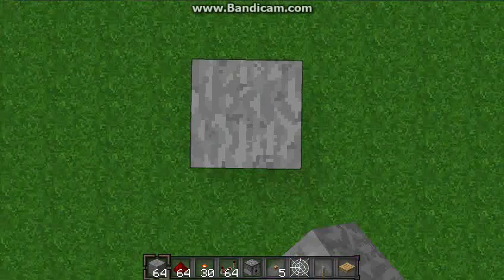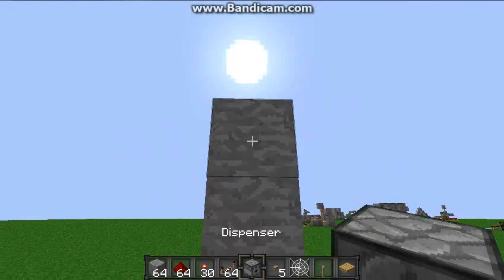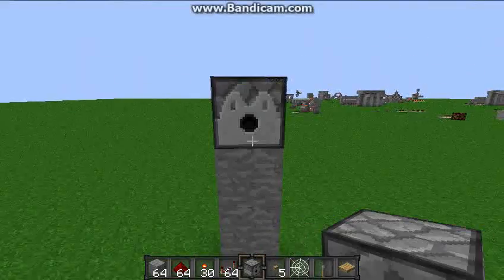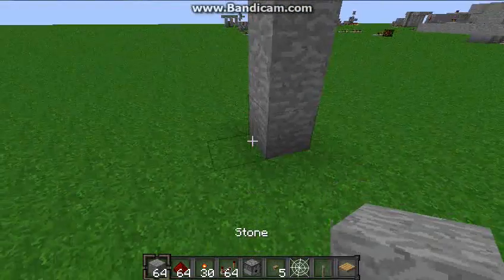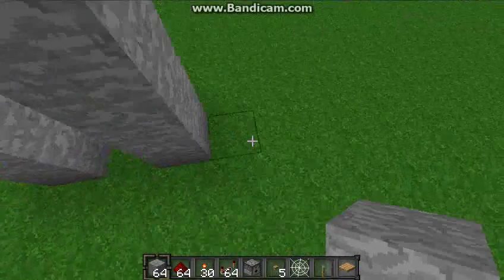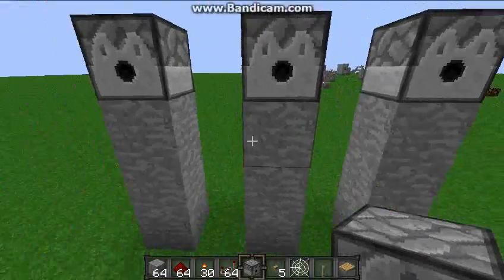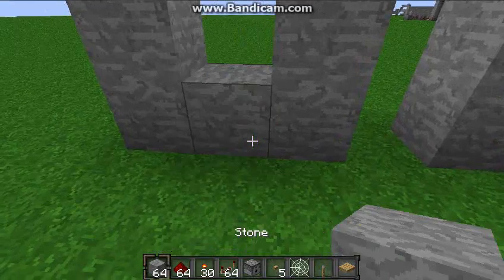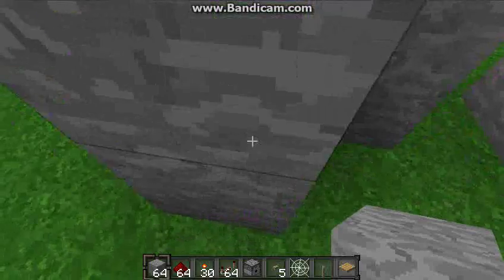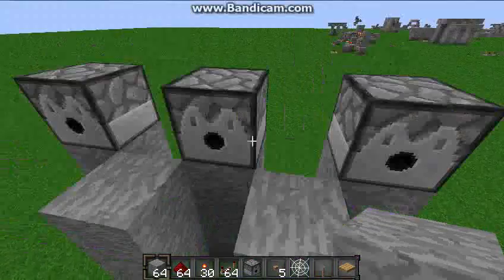So first you build up a pillar. It doesn't have to be too high, I'm going to make it a little shorter. Then you put a dispenser — let's put it on top to make it a little bit higher, because sometimes it doesn't work — and then we won't have to put the pillar underneath it. So we put three pillars every other block, like this. And you can have it for two, but if you have it for one, you can kind of figure that out. So then you put pillars like so, to make sure that they don't collide into each other.